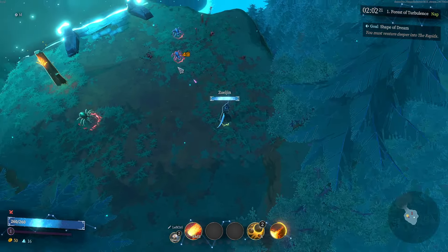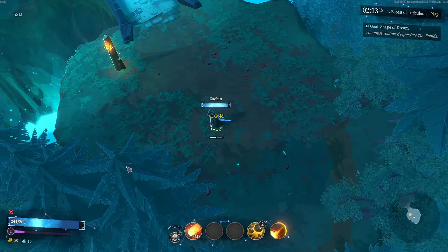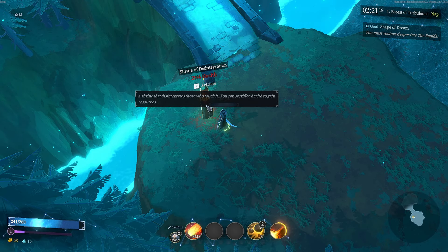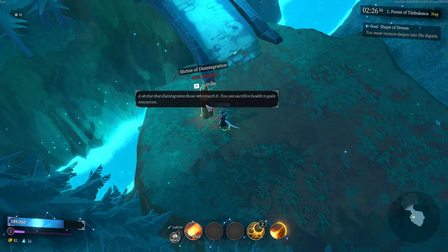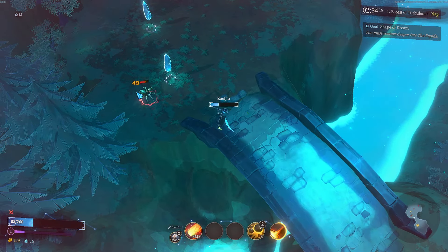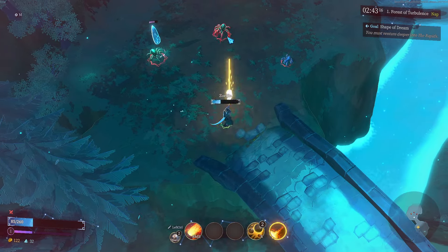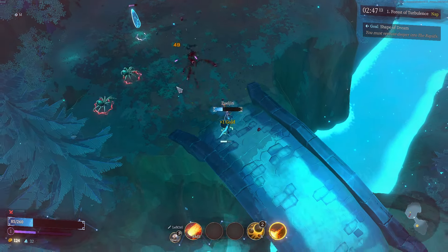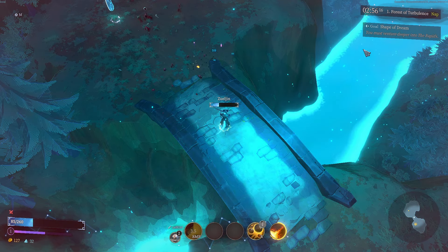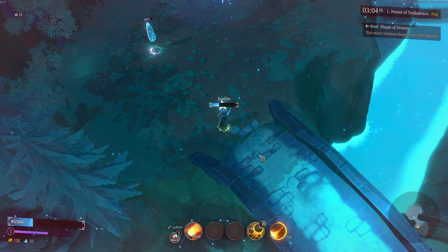They do have a MOBA-style control where you can left-click to move around and attack, but I'm using WASD, which is more familiar for me. That's what my fourth attack looks like — it spreads to nearby enemies. I do have a dodge roll. There's a Shrine of Disintegration — you can sacrifice health to gain resources. That gave me some gold but took away some health. I can heal for only 15 gold.